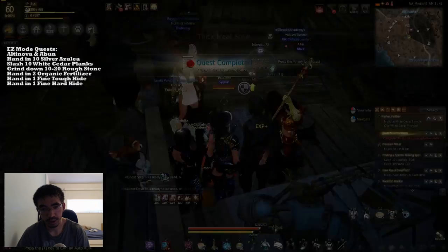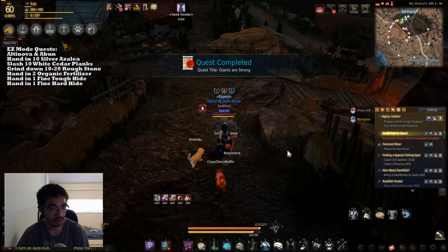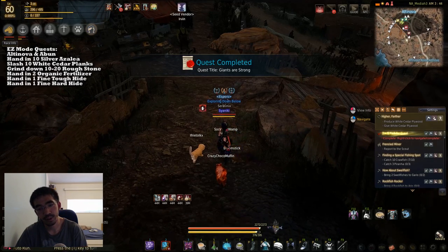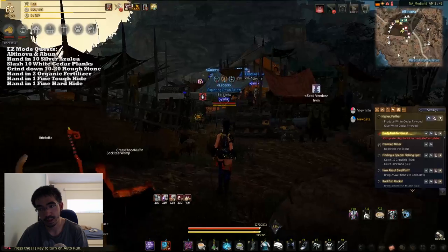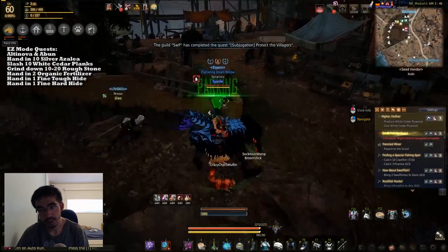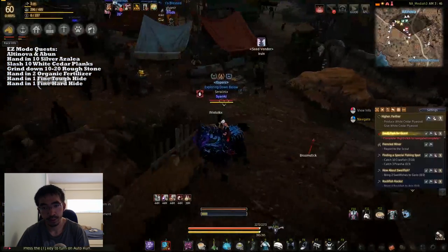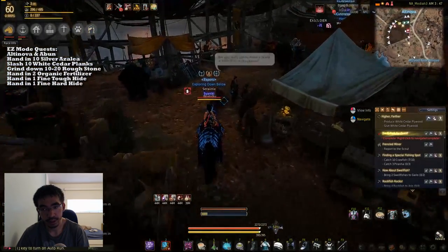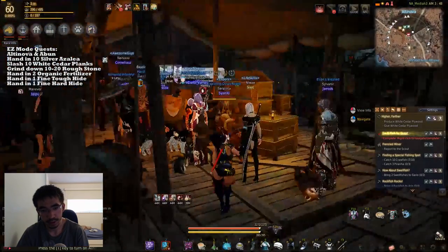Hand in this to Deve — it's 100 CP. Give it to this guy. Fine tough hide gives to him — 120 CP. And then afterwards you go to the marketplace dealer for another easy turn-in. And that's another one done — so that's 300 CP, all for turn-ins. So if you have an alt character here and you've got spare materials that you want to spend and just easily raise your CP repeatedly like that, Alta Nova is a good place to do that.